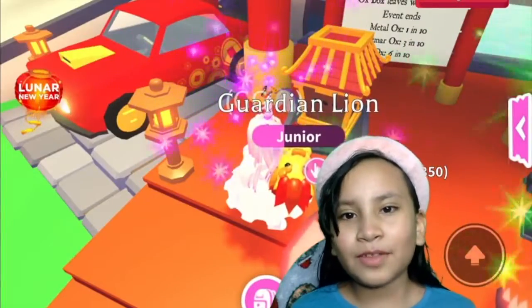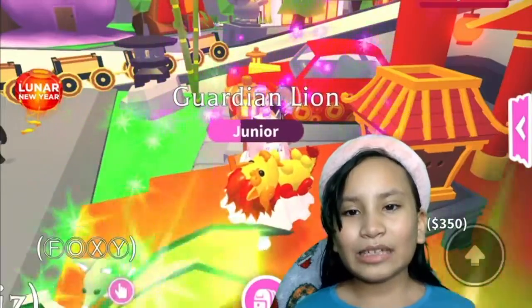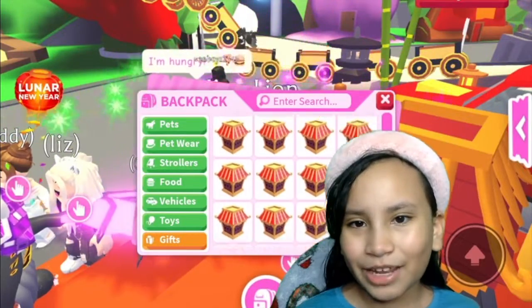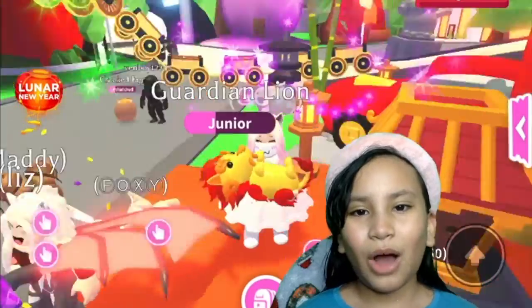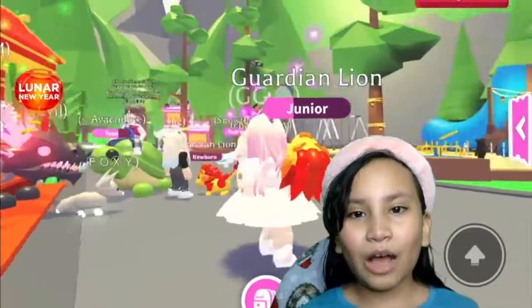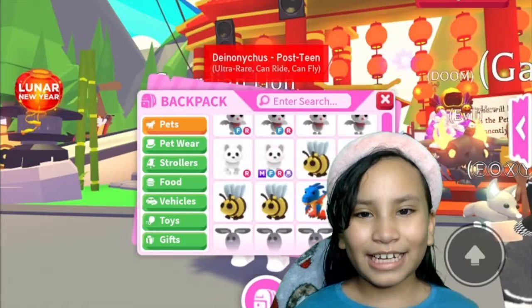The rest of the pets come in these little boxes that you can see in the background, and we already have a hundred of them. We are going to be opening those up in another video, and whatever is inside we're going to be giving away to all the subscribers. Right here I have a regular Guardian Lion, and now we're going to go make a Mega Guardian Lion.